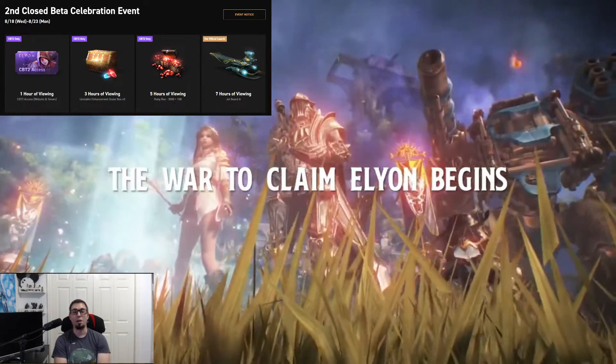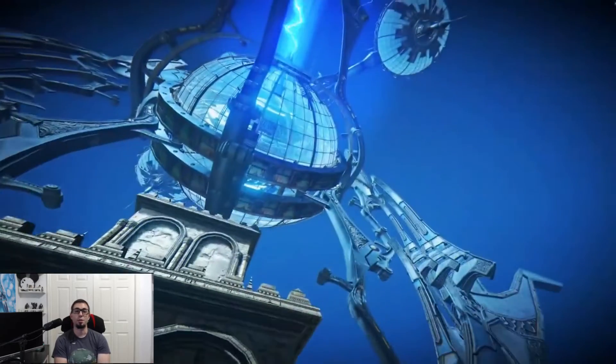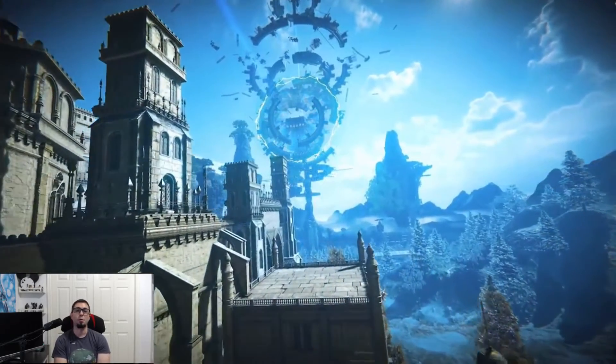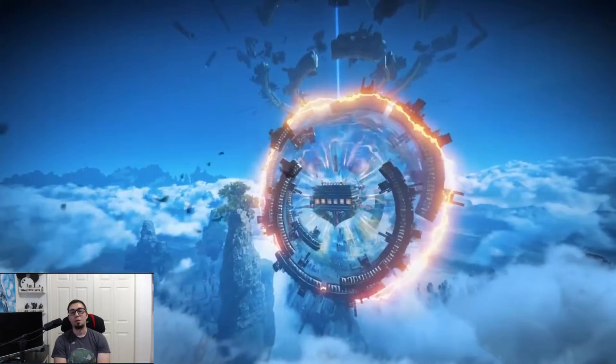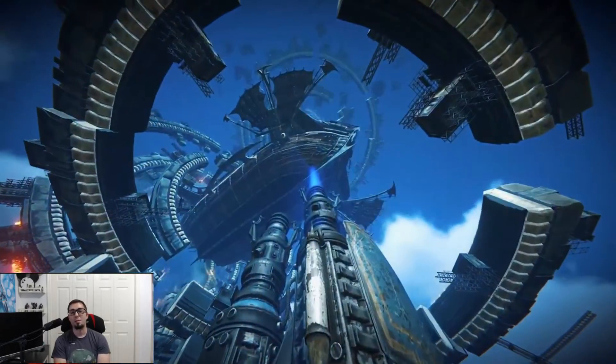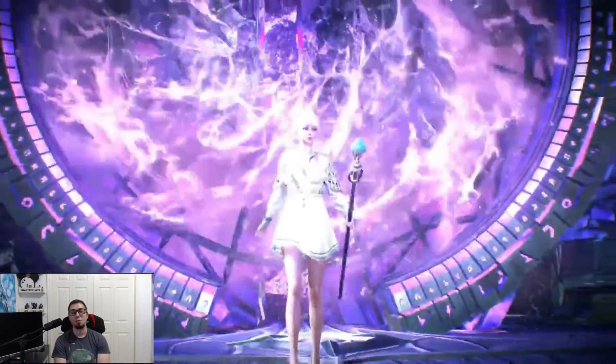Lastly on my list is Elyon. Elyon's closed beta is right around the corner on August 18th. If you haven't already gotten a closed beta 2 key, you can get a key by either linking your Twitch to their Kakao account and watching on August 18th any Twitch streamer that has Twitch drops enabled — you'll be able to get access after watching one hour. If you're also watching longer than that, you'll be able to obtain other items for the release as well. The game is buy to play, so if you do pre-order the game, you'll get access to closed beta 2 that way.